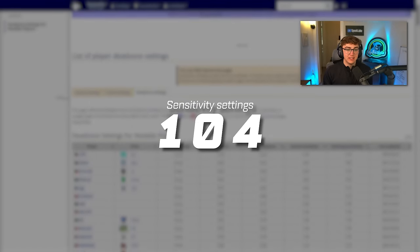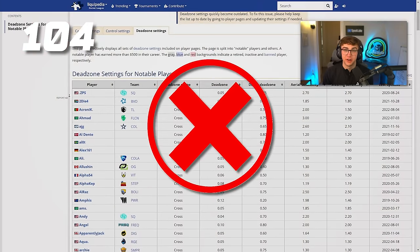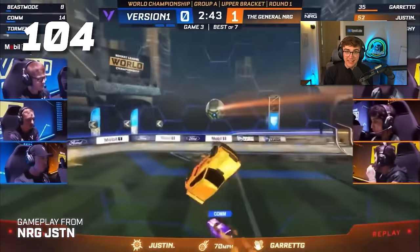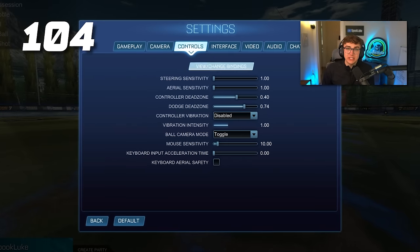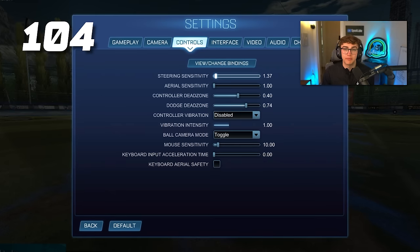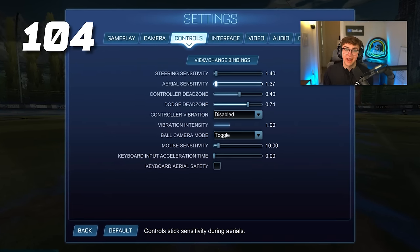Tip 104: sensitivity settings. Sense settings is something I absolutely would not want you to copy if you're new. Pros and higher rank players tend to need to move faster and can control higher sensitivity much better. I recommend starting with a low sensitivity setting that you can actually control and then work up from there. 1.0 to 1.4 is a good place to start for ground sense and aerial sense.